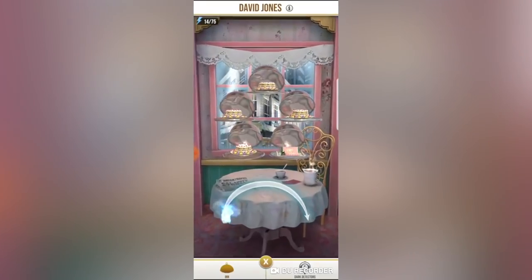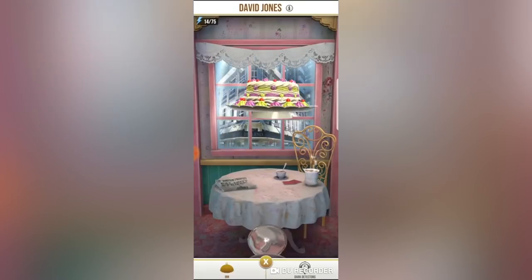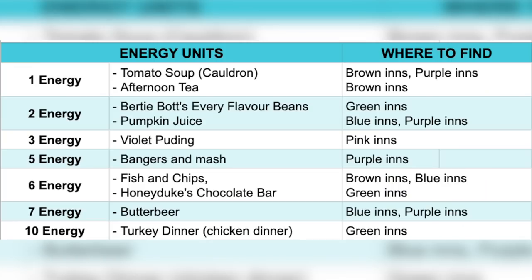The dishes you receive at inns affect how many spell energies you get. You get one energy from a tomato soup or afternoon tea at brown and purple inns, two energy from Bertie Bott's Every Flavour Beans and pumpkin juice at green and blue inns, and up to ten energy from a turkey dinner. You can look at the chart shown here and plan accordingly.